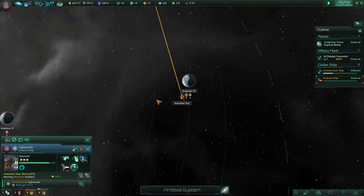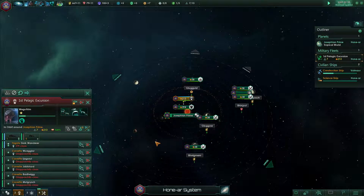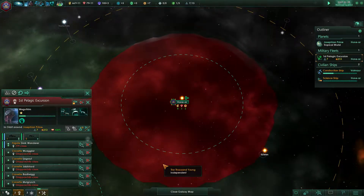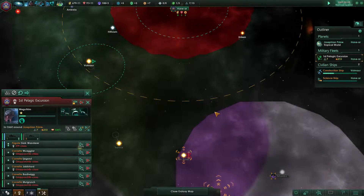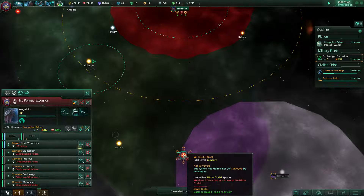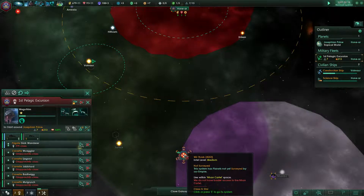You have to have a science ship there to translate. Let's get him there to research it. Come on, let's do it — we're gonna die, they're going to destroy us, but it's so worth it!